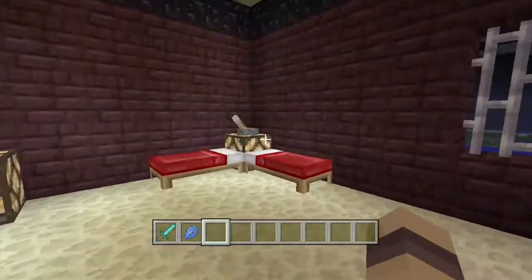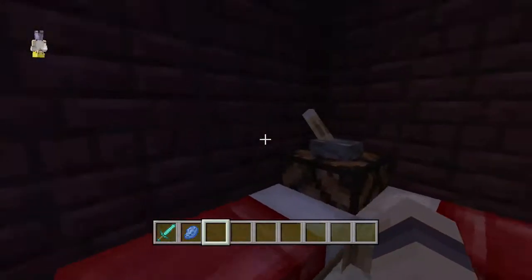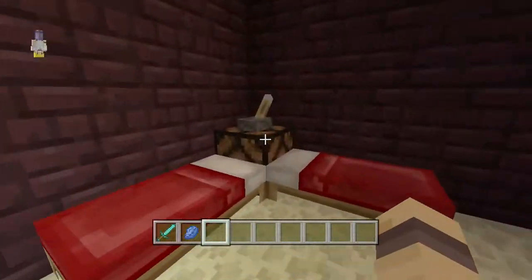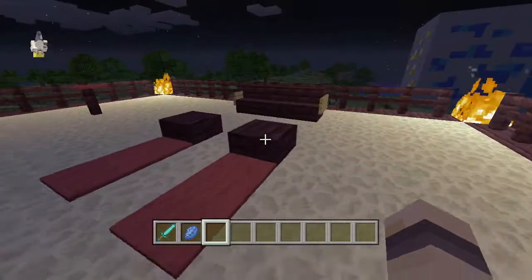We've got a bedroom with lights we can turn on and off. I would have done a redstone thing to make it one lever that turns it all off, but didn't have enough time. Got a little bit of beds, a little bedroom.